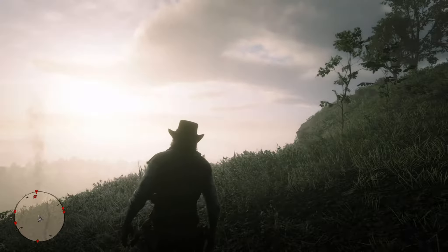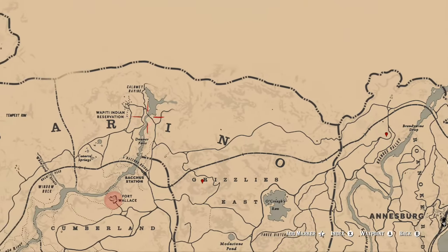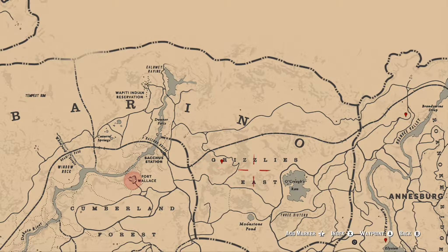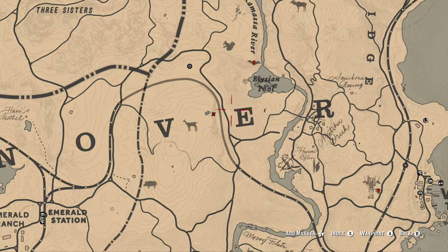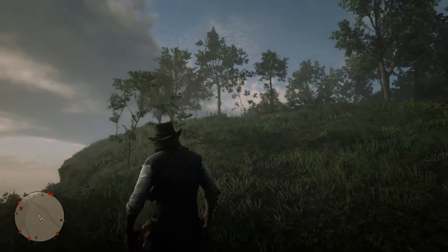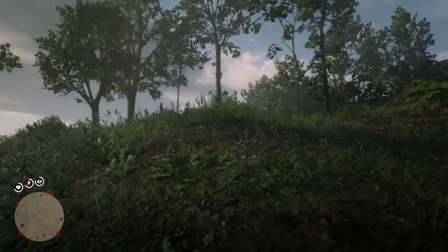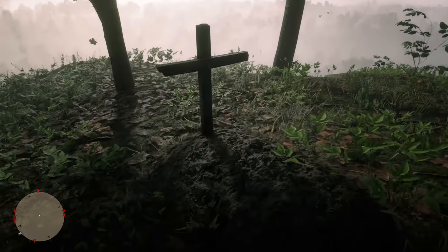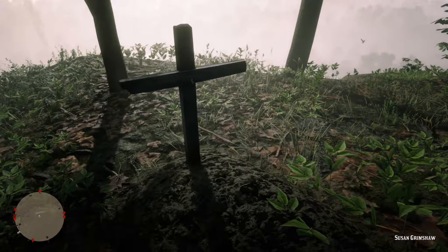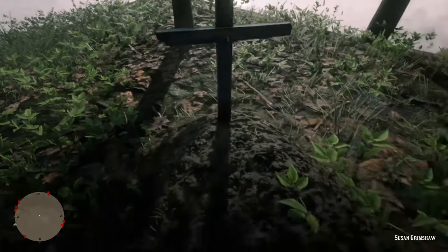The next grave we're going to be looking for is found in New Hanover, a bit southeast of where Arthur's grave was by Donner Falls. It's going to be a little southwest of the Elysian Pool and very near a railroad track. You're going to walk up the hill near the railroad track where the marker is, and once you get to the top of that hill, you are going to find the grave of Susan Grimshaw, who was killed by the coward Micah Bell in the last mission of the Red Dead 2 main story.